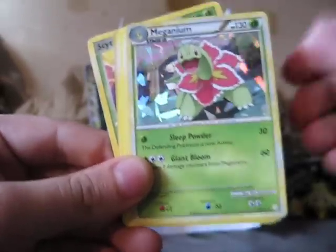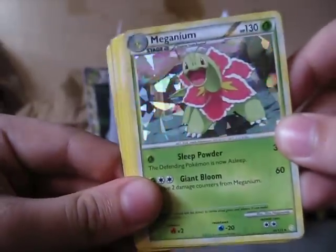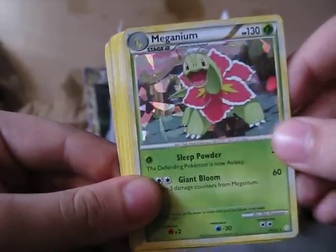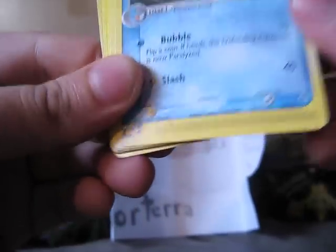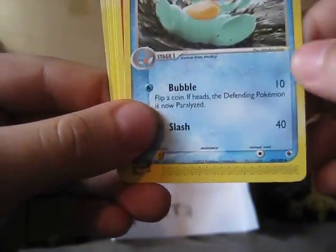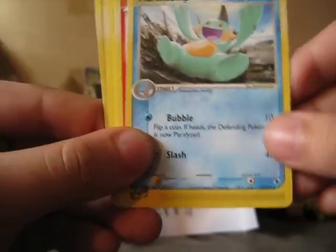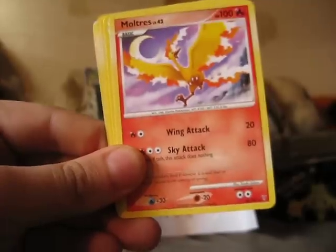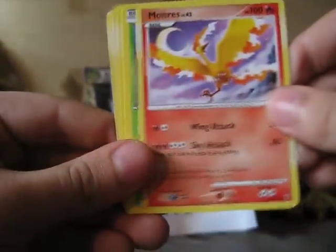Oh, this is awesome — a Shiny Foil or Rotom Foil Meganium. That's from the HeartGold SoulSilver collection box, I believe. Very, very awesome. Marshtomp — that's cool. I'm not exactly sure what set that's from, to be honest. Maybe Ruby and Sapphire. That's an e-reader card — I don't have too many of those, so that's really cool. A Moltres from Supreme Victors — very nice rare card.